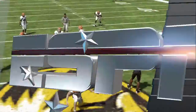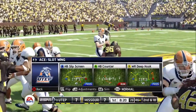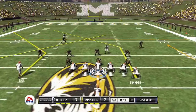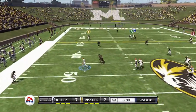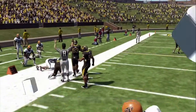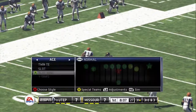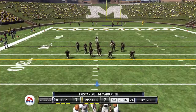The safety comes up with a nice sack — he came clean on the blitz and got to the quarterback before he had a chance to go through his progression. Can't find anyone open, he's at the 40, pushed out of bounds at the 31. Good gain on the quarterback scramble. I really like the decision to tuck it and run — he waited and found no one open, so instead of throwing it away, he just took it upfield for himself.